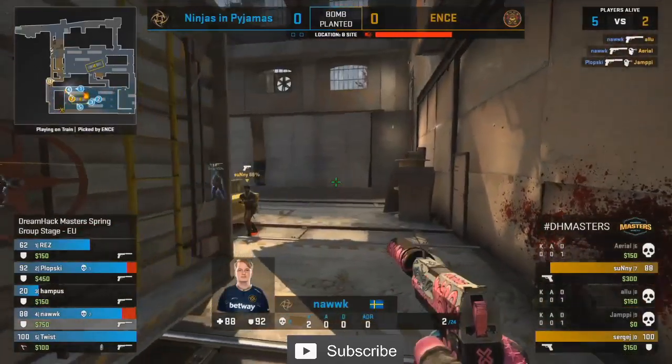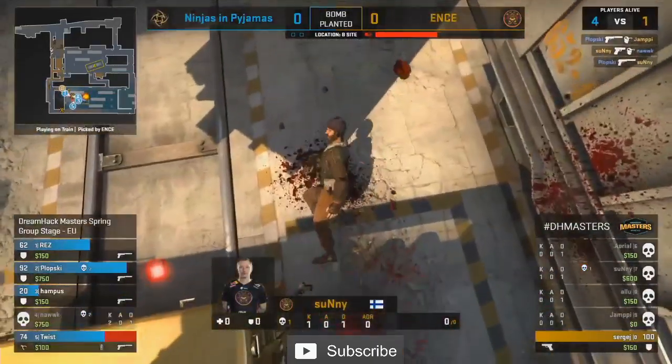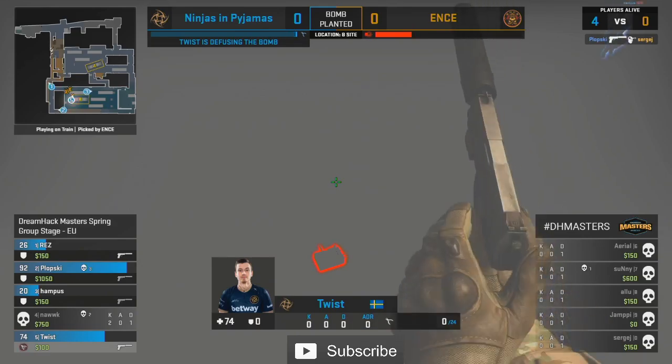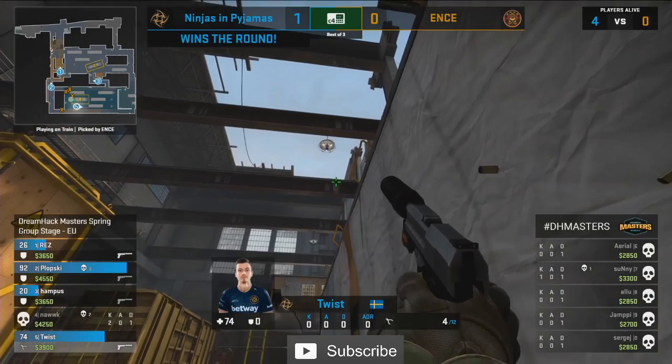Nork, tell you what — he had a phenomenal game yesterday and he's been looking so damn good. He picks up a double there. Klowski coming in with a little bit more. And now just Sergei left — he gets shut down. It can be so hard to play those B post-plant positions on this map. That's Nth giving a great example as to why we see so many teams get aggressive when they get the bomb down.